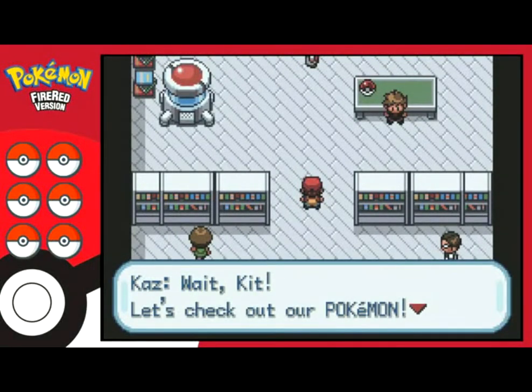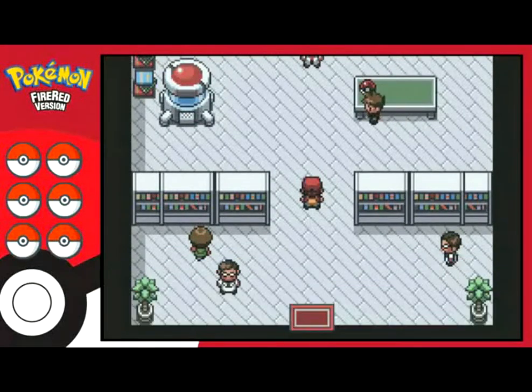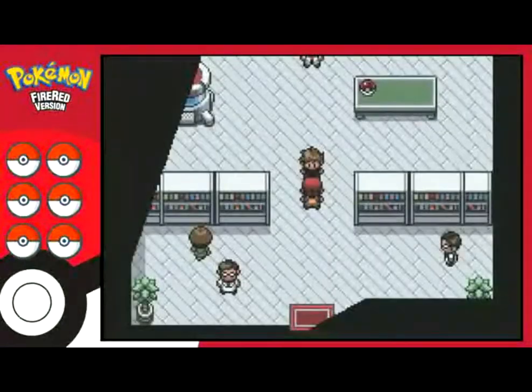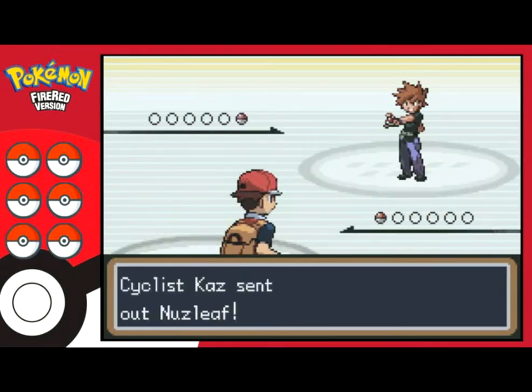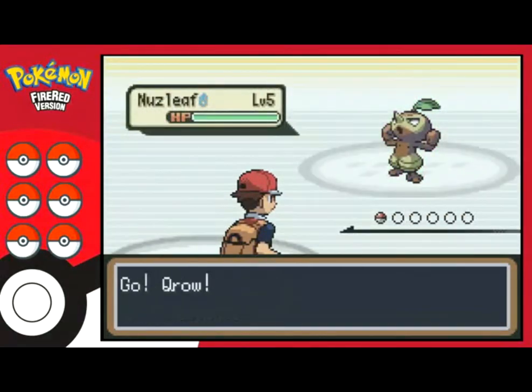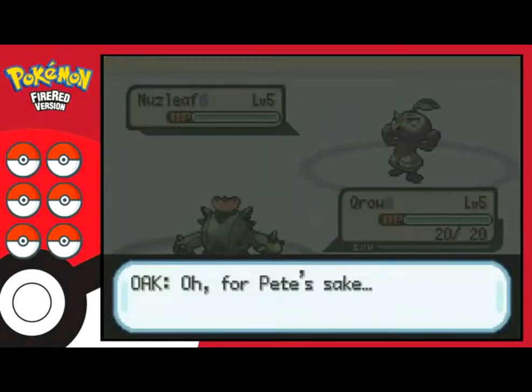By the way, the Nuzlocke hasn't started yet — so until I can catch Pokemon, I can die and still continue. And I said that because we're fighting right now. Hopefully this Cacnea has something useful to work with at the beginning. Let's go, Crow! Oh, for Pete's sake — cats is always so pushy.